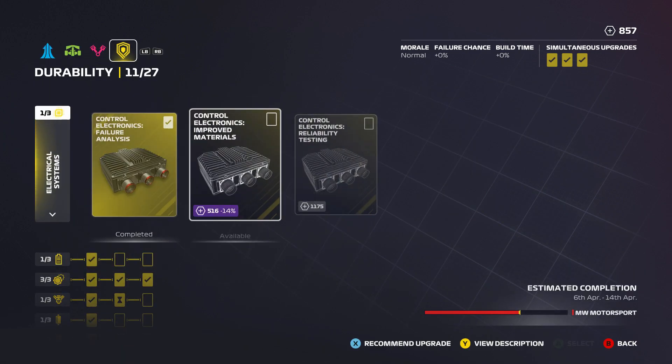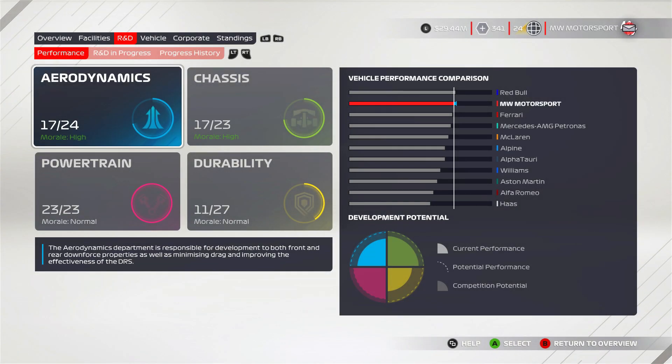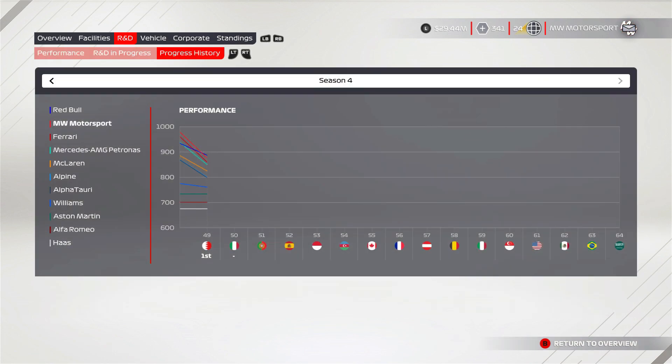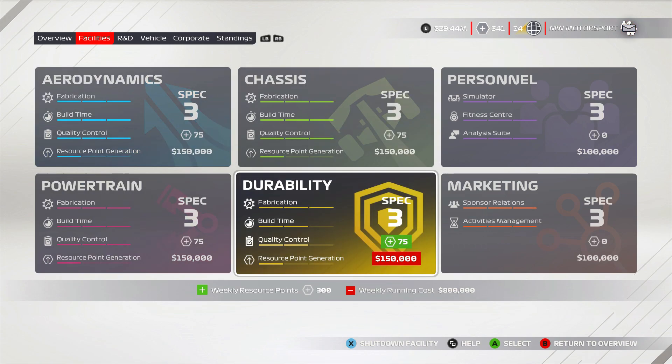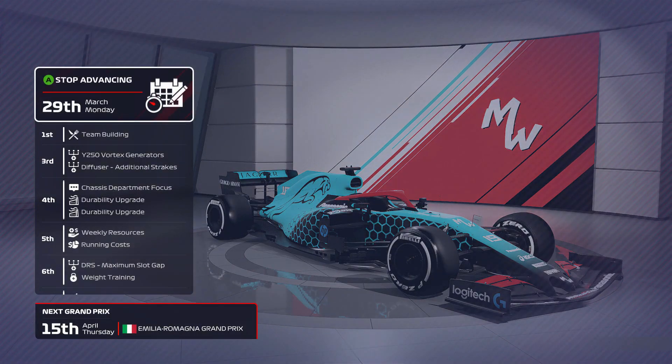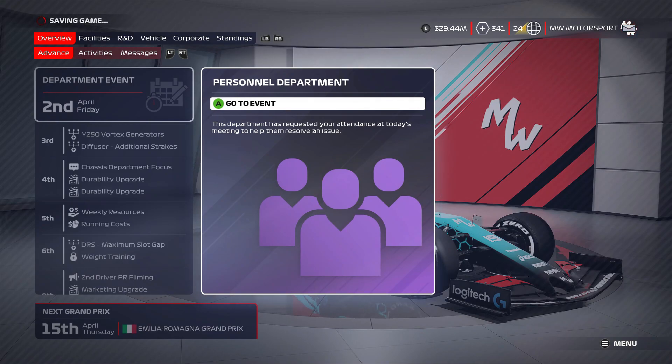We're also looking at some durability upgrades, because there's a high chance I'm going to have an engine failure in Monaco. We have Imola today, then Portugal, Spain, then Monaco. Our durability department leaves a lot to be desired after the regulation reset, which was changed to aero, chassis, and durability. We've still got facility upgrades coming in, getting more stuff up to spec 3.